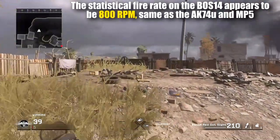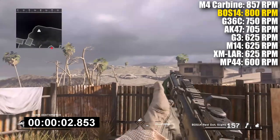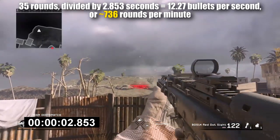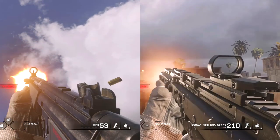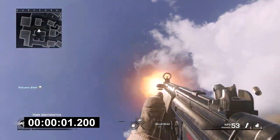The fire rate on the BOS 14 appears to be about 800 rounds per minute — the same as the MP5 and the AK-74u. Statistically the BOS 14 has the second fastest fire rate among all assault rifles in the game, but its in-game fire rate is actually about 740 due to frame rounding. The BOS 14 has a 35-round magazine and the MP5 has a 30-round magazine. We started shooting at the exact same time and ended when the MP5 was depleted — the MP5 ended exactly when the BOS 14 had five rounds left, confirming they have pretty much the same fire rate. The math comes out to just under 740 rounds per minute.